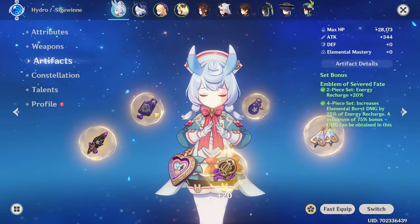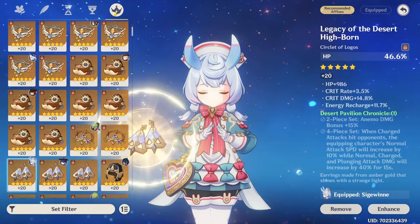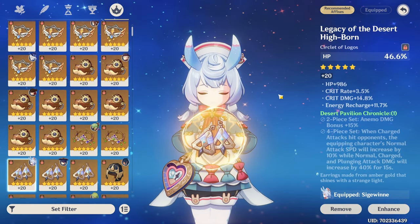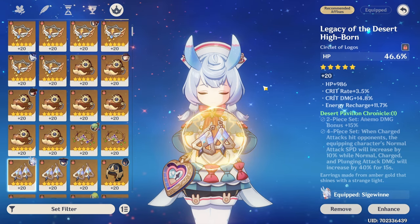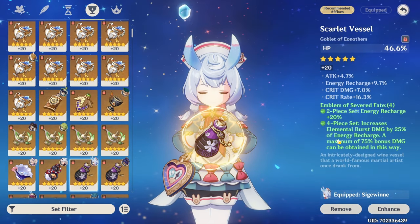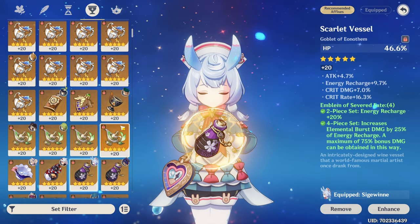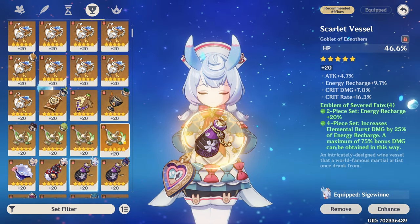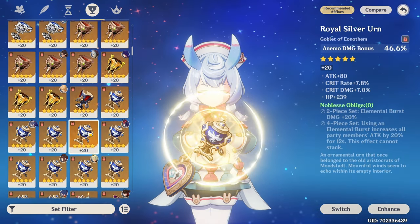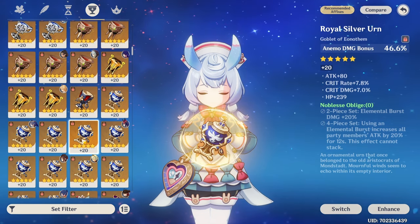As for artifacts, we already covered substats earlier. As for main stats, very straightforward — she just cares about HP percentage as a main stat in any slot, to focus on her passive skill and her damage in general. And if you have a lot of damage substats, you can do what I did and just go for an Emblem set and double down on the damage of her burst skill. But if you have lower damage stats or just want more utility, any utility artifact set like Noblesse, Millelith, or even Song of Days Past will be really good as well.